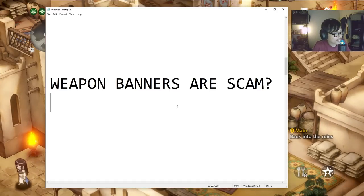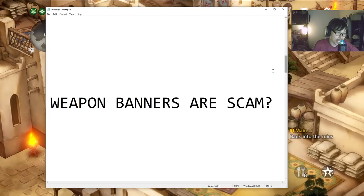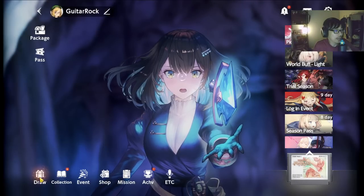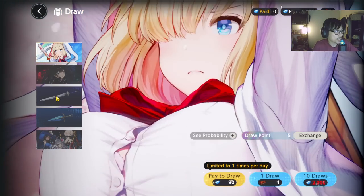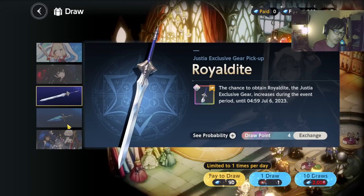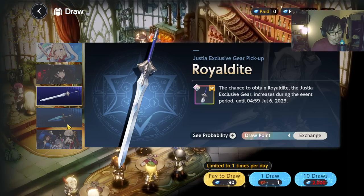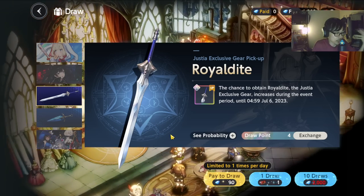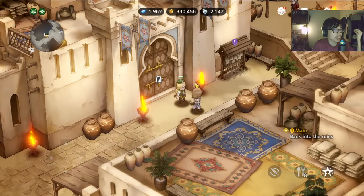Weapon banners are a scam? This is something that I think a lot of you guys have heard other players talk about. I just want to chime in a little bit on this. If you guys are not aware, there are costume banners — right now you can obtain character costume banners. And then you also have weapon banners. One thing I get asked a lot is: should you pull for weapon banners? Weapon banners do give you some exclusive gear with extra stats.